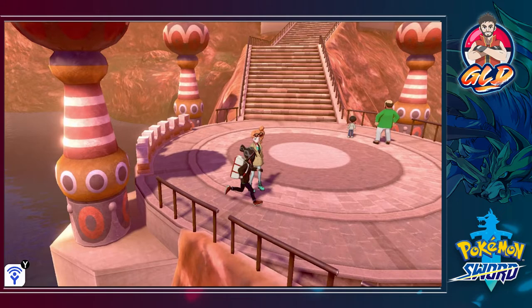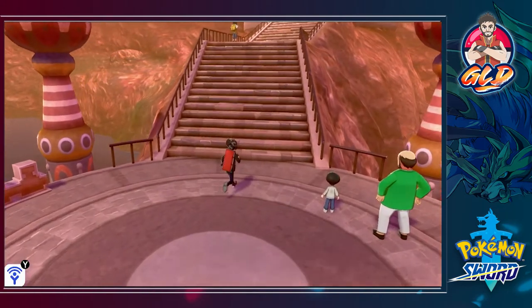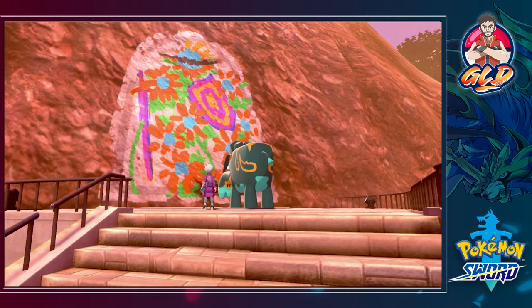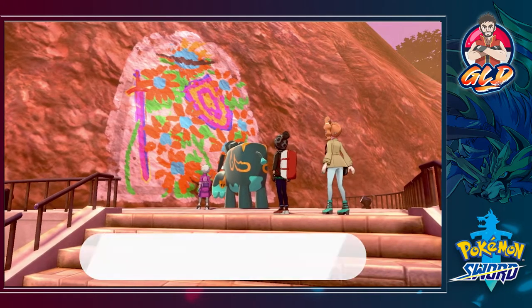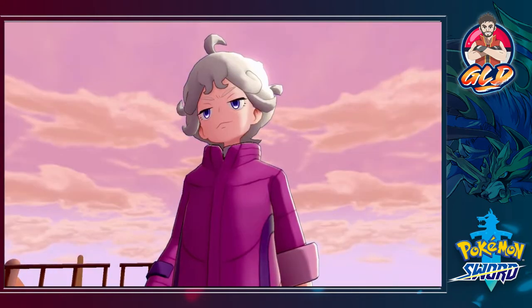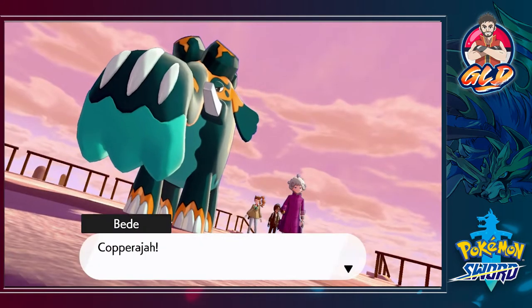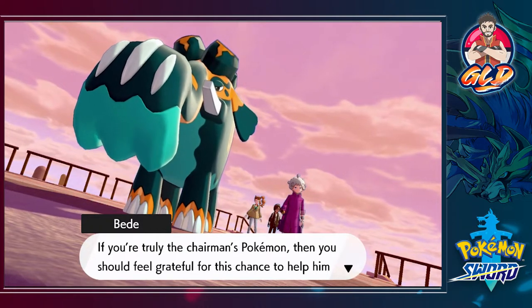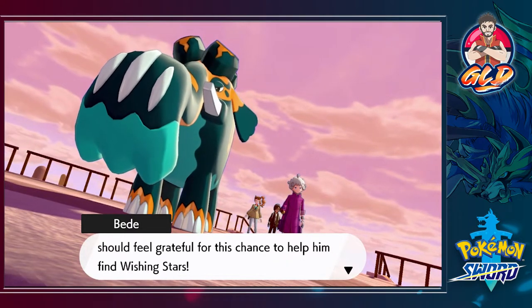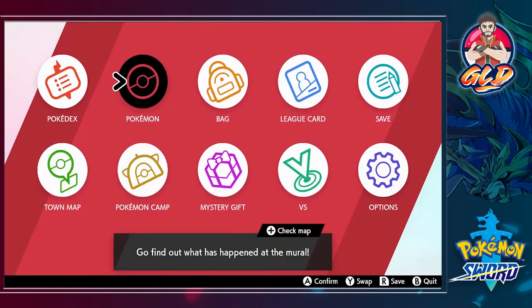We felt some kind of explosion, so let's go find Sonia. And there she is! Before we do anything, let's grab this - found ourselves a Max Revive. Talk to her and something is going on up there. Everybody's just looking, and it's our turn to find out. It's Bede - he wants to destroy it all and find those wishing stars for the chairman. He wants Raj to feel grateful for the chance to help find wishing stars.